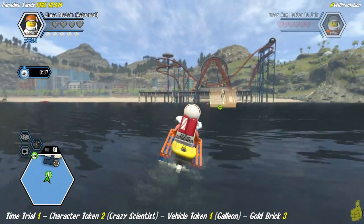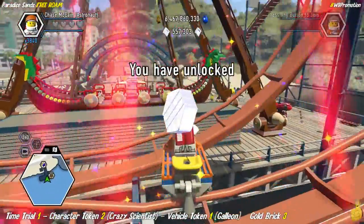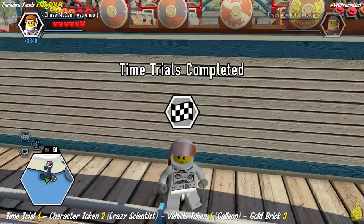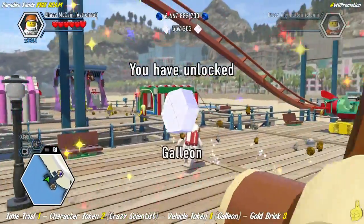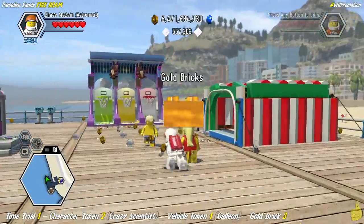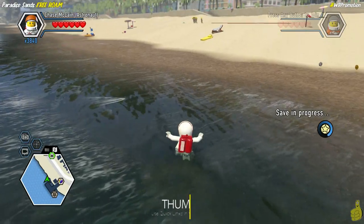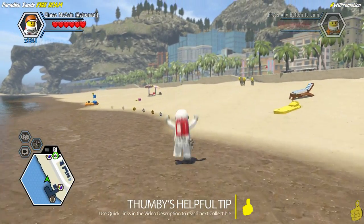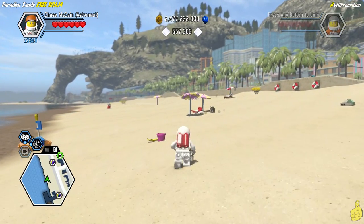We're coming around for the final jump here, and once we line up, we're supposed to go right through that hoop in the middle there. Watch this — I get all crazy, slam into it, and I stick it right on the roller coaster tracks. But as you can see, I get the crazy scientist character token, I also complete the time trial, and I get the vehicle token for the Galeon. We get our infamous gold brick! We're going to show you later how to do the super brick build, and what you've got to do in order to get that other character token as well.